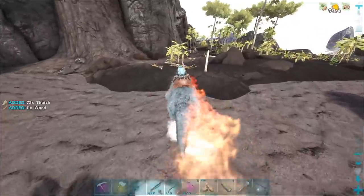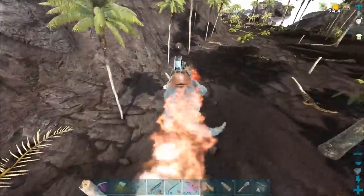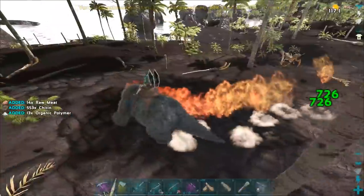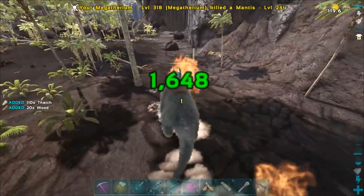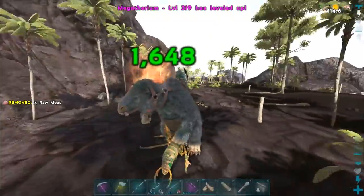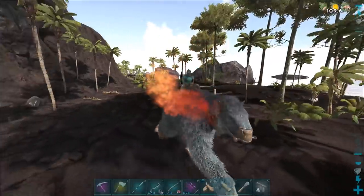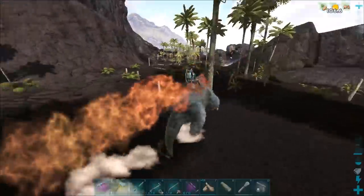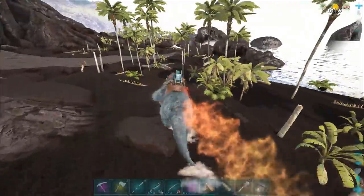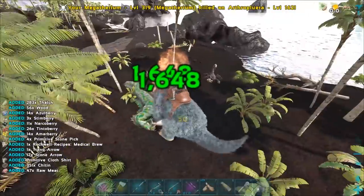Oh man, I need to see that again — when he levels he puts his hands up in the air and then I attacked while he was doing that. That was amazing. We've got another arthro over here. The most satisfying part about using a megatherium is how quickly you can kill arthros, because nobody likes arthros. These things are absolute beasts honestly — I can't wait to try this.